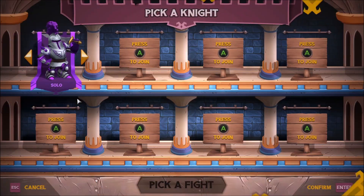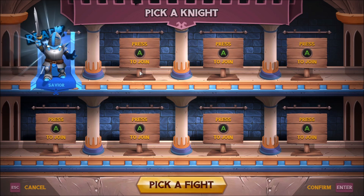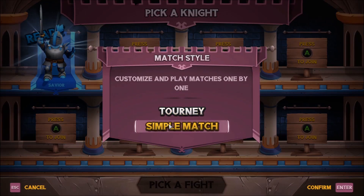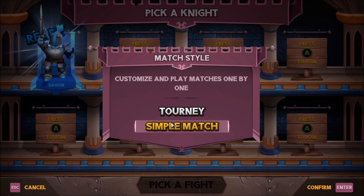Alright, let's go ahead and jump into a local game. Let's go ahead and just switch characters here — Savior, there we are, that's the guy I like. Confirm, enter. Press A to join. Let's just go ahead and pick a fight. I'm going to assume that bots will autofill. Tournament and simple match — tournament is a chain of random short matches, and simple match is the ability to customize.